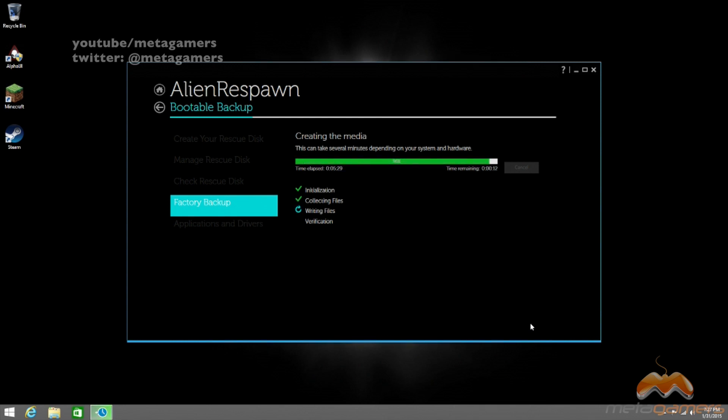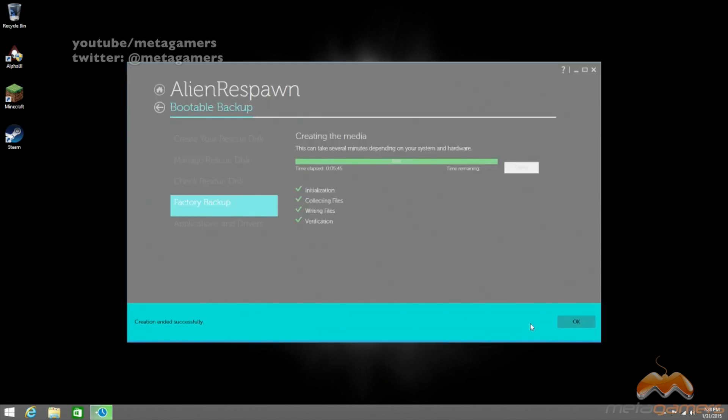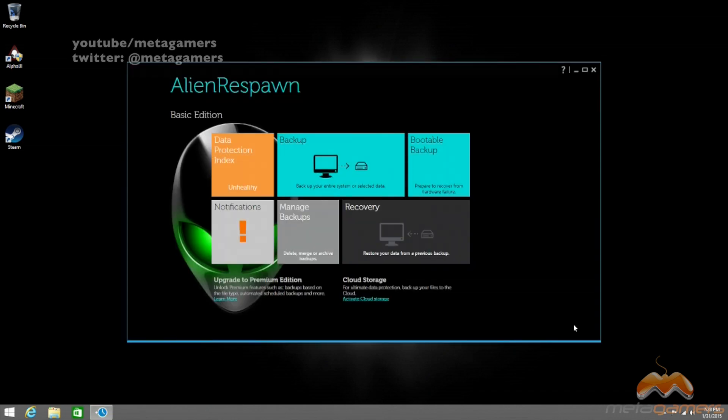The process is almost done — it took about six minutes. We've got a few seconds remaining, and then it's going to go through the verification step. You'll see: creation ended successfully. So we're going to click OK to that and we're good. At this point, what we want to do is shut the entire Alienware Alpha down because we're going to go through the process now of updating the RAM as well as the hard drive, and I'll show you basically what I'm using for my upgrade.